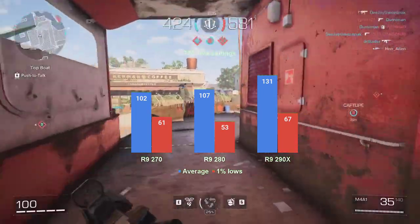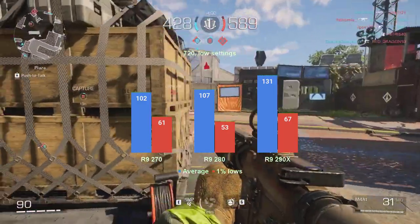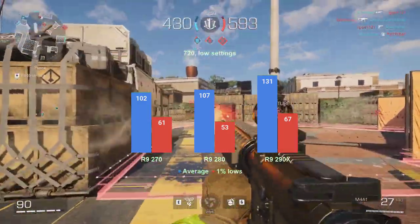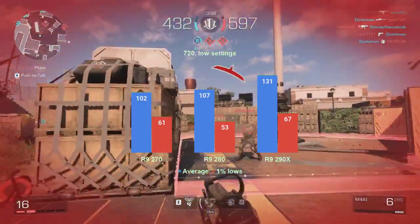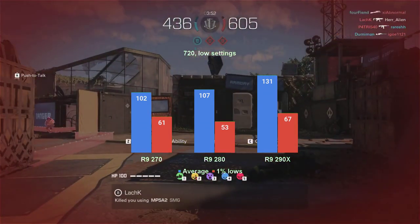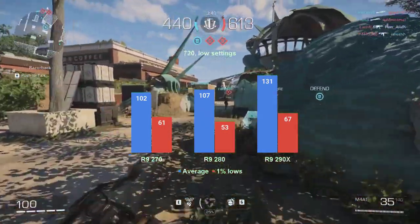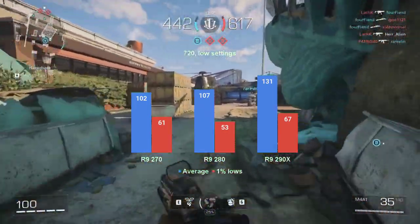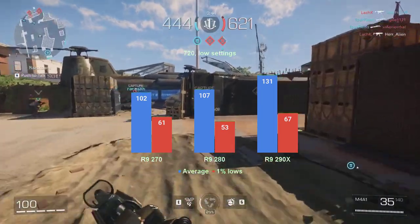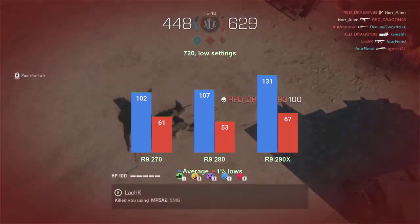Speaking of 720, the results on screen have quite a bit of information, although not all of it is obvious at first look. Again the R9-290X leads the pack with 131 FPS for the average and 67 FPS for the 1% lows. This might seem great, but compared to the 1080 results, it's merely 8 FPS more for the average and 3 FPS more for the 1% lows. Pop quiz — what could cause that behavior?